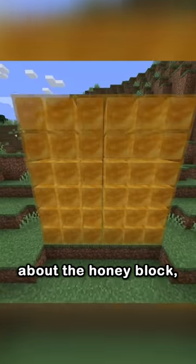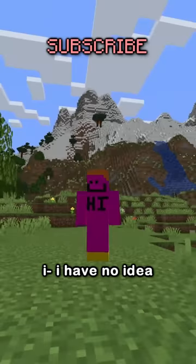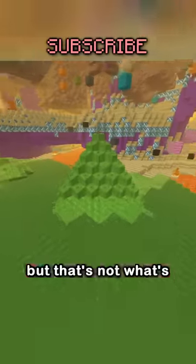I just found something weird about the honey block. The honey block is made from four honey bottles, which you get from... I have no idea how to get honey, I'm gonna be honest. But that's not what's weird.